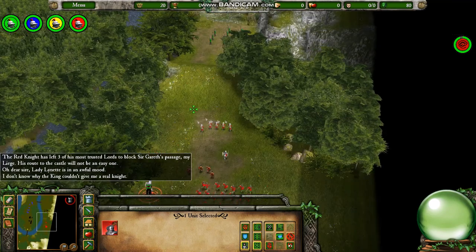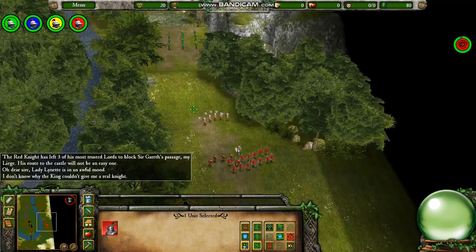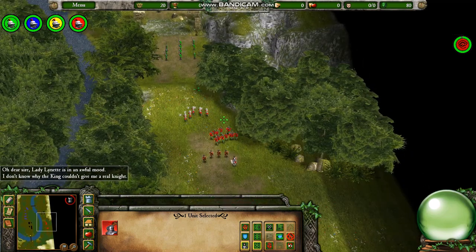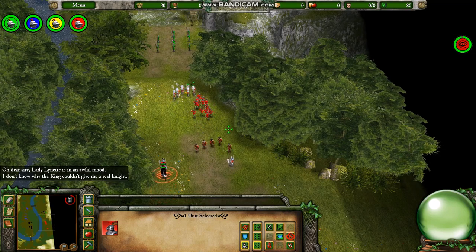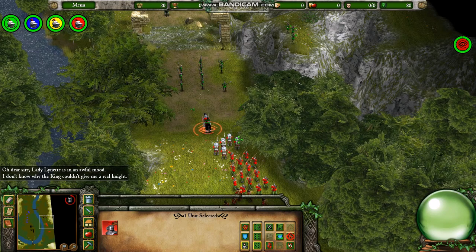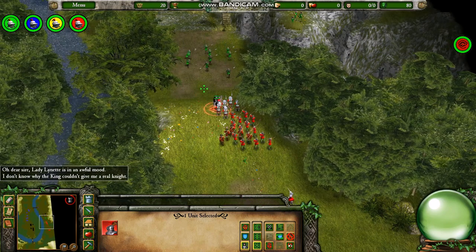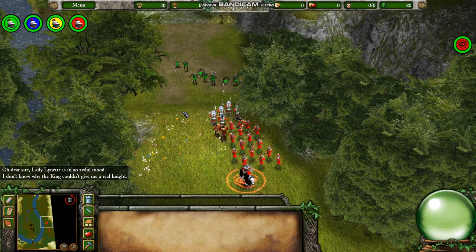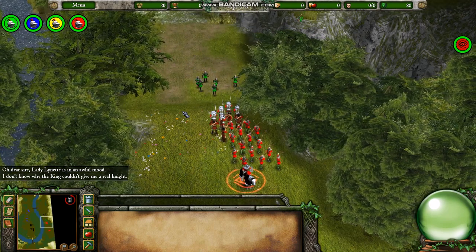I don't know why the king couldn't give me a real knight. So I guess Lady Lynette travels with us apparently, but at least according to the book. And we're rescuing Lady Leonore. The pikemen will protect the archers, and they'll begin to open fire right as the crossbowmen arrive. I sent Gareth out there hoping the men-at-arms would throw the spears at him, then miss, and then I called him back behind the lines.